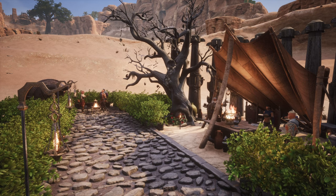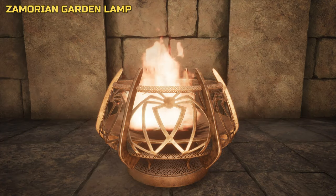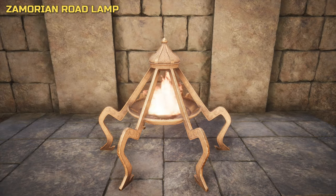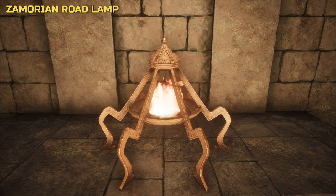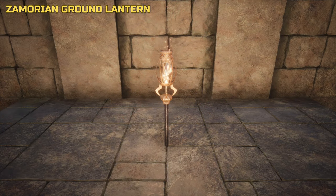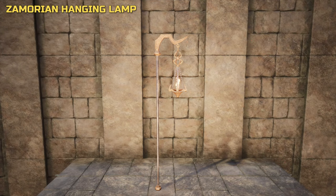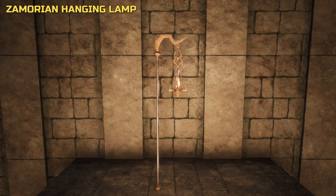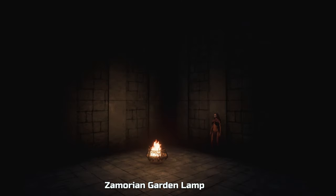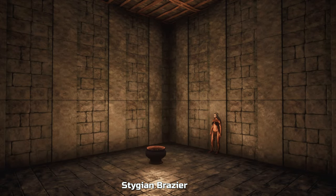Let's have a look at each light and the finer details. Up next is a comparison between the new lights and existing base game items in a more controlled environment. You can see how bright they are and the approximate radius of the light.